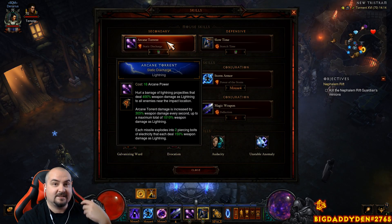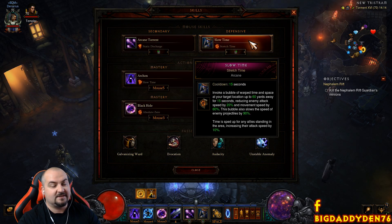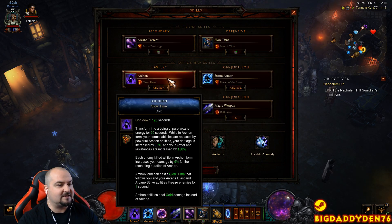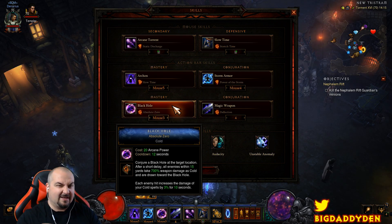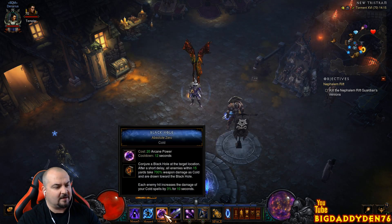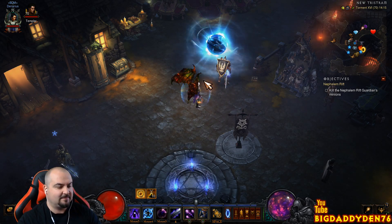For skills: use Arcane Torrent to get back into Archon by procing your Zodiac ring. Slow Time with the Stretch Time rune gives a 10% attack speed buff and reduces enemy movement and projectiles — make sure you're standing inside it. For Archon, keep the cold rune — Slow Time. For the teleport slot, use Absolute Zero: it gives extra damage entering your next Archon form and CCs the mobs, making it a little easier to get back into Archon quickly.